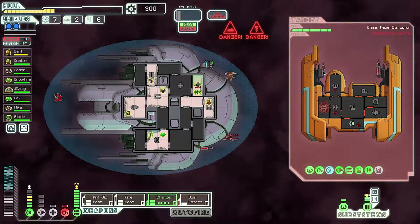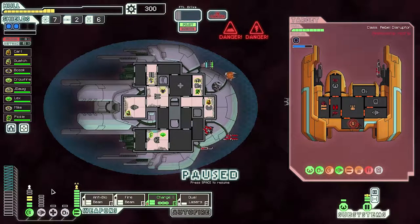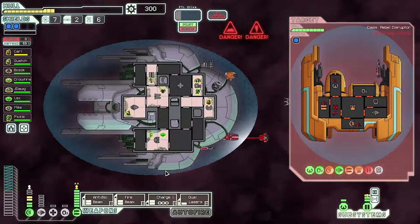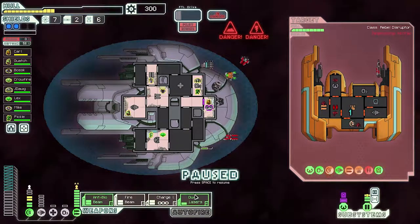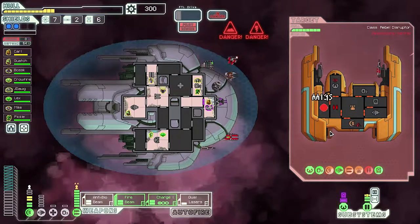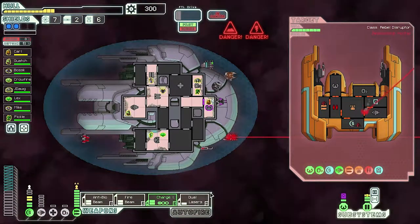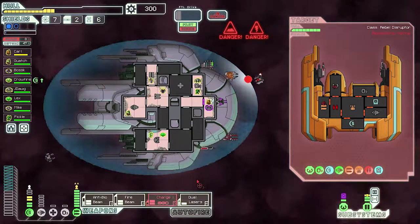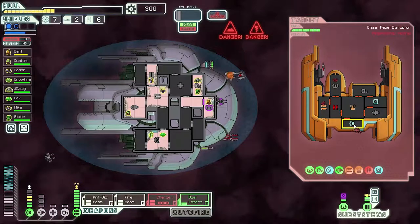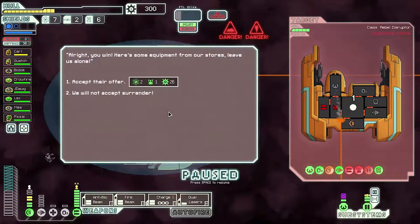Dual lasers — take out those weapons. I did not see that weapon; that's not good. They have hacking — it's kind of annoying. Charge ion. What happened there? Shields — keep that offline. Anti-bio beam. If we killed that guy we would've got the quest. More fires — everyone loves fire. Full volley. Dual lasers — keep those weapons offline. Anti-bio beam. Is this the last guy? Yes — hey, we did it!